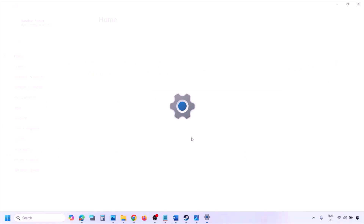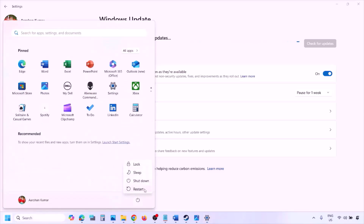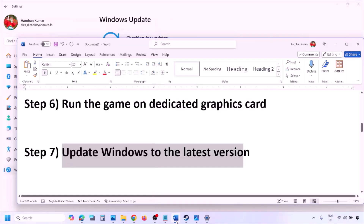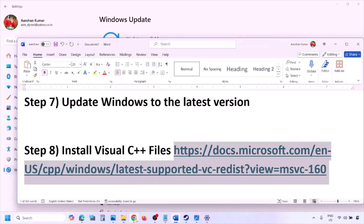The next step is to update Windows to the latest version — this is important. Go to Windows Settings, then Windows Update, and click Check for Updates. Once all updates are installed, restart your computer and launch the game to check.